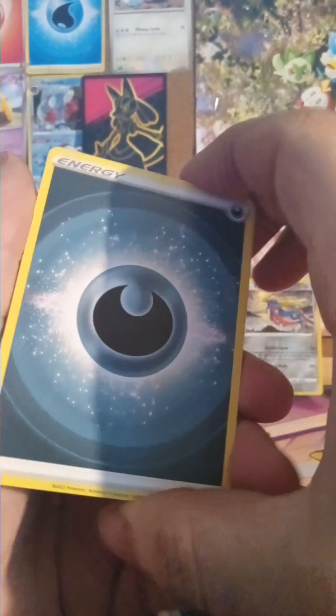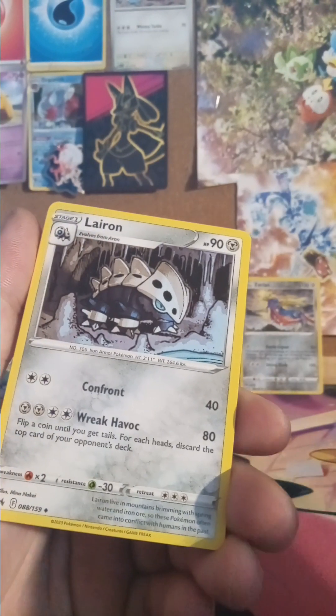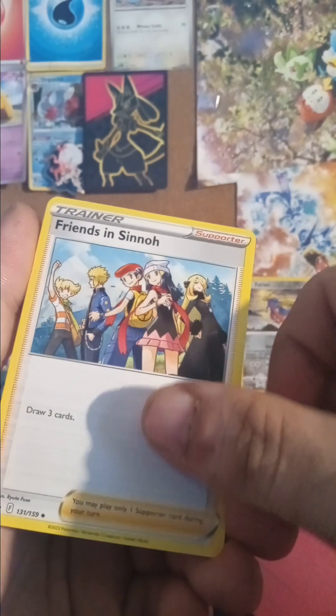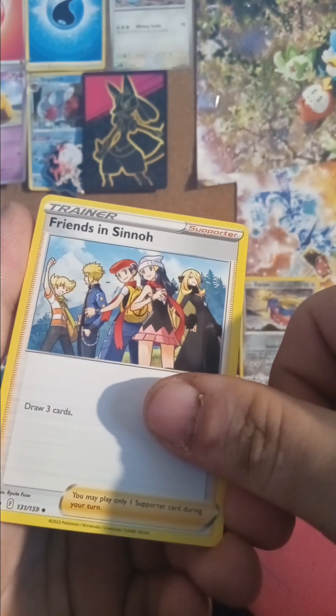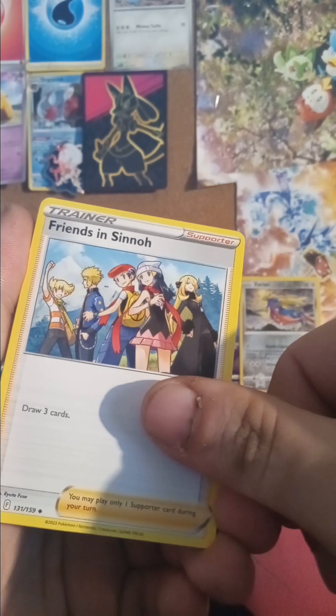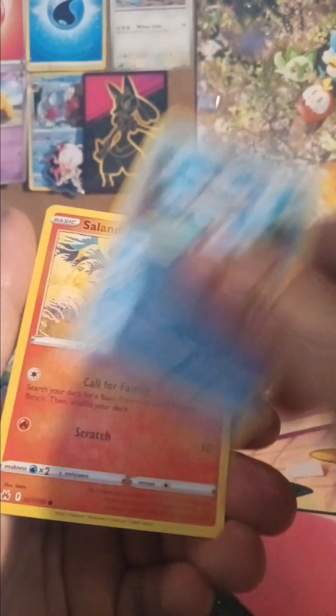Alright, third pack — energy, Trekking Shoes. Oh, I don't have that one yet. Layer on, Friends in Sinnoh — yep, I needed that one.